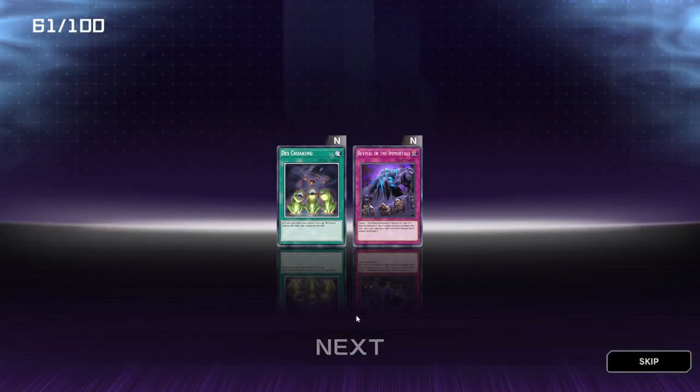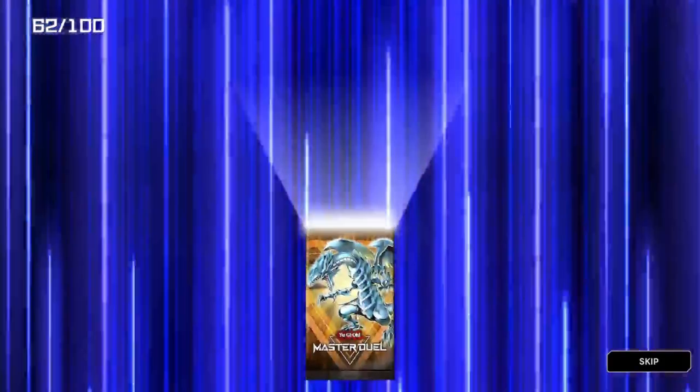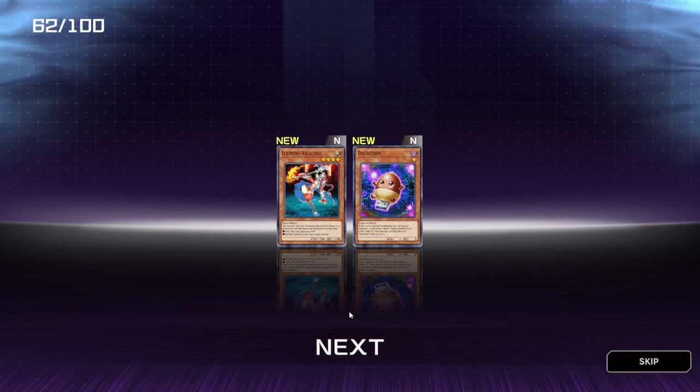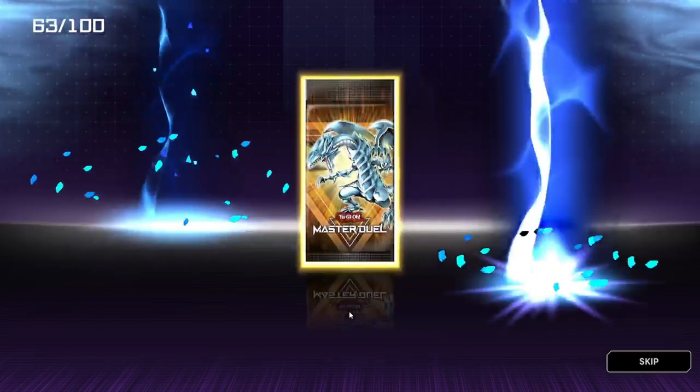Death Croaking Reveal of the Immortals. Elements Valkyrie — never seen that one before. And Datacorn — pretty cute to be fair, cute little USB.